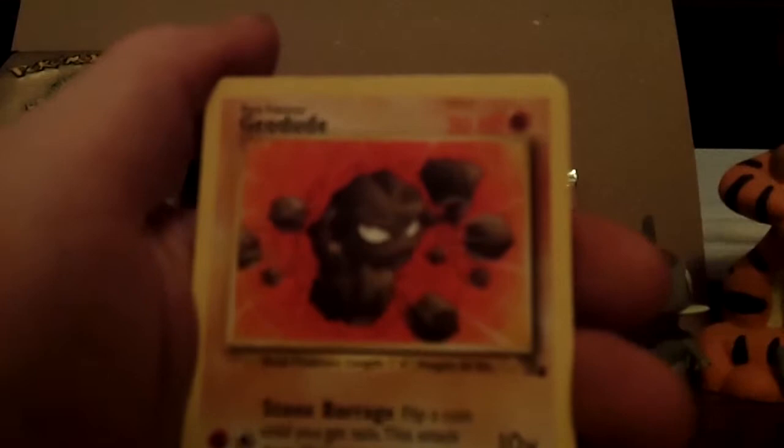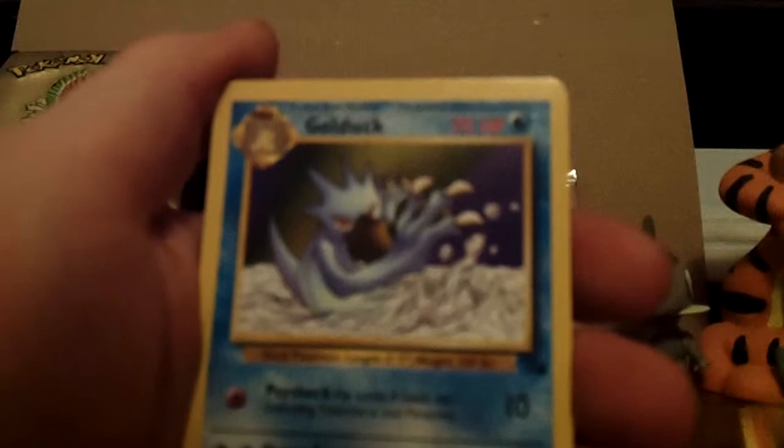Okay. Slowpoke. Another Horsea. Energy Search. Psyduck. Ekans. Geodude. It's like all the same. Gambler. Magmar. Golduck again. Seadra.